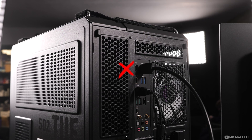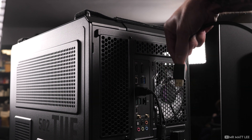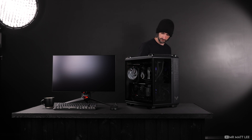First things first, let's check the monitor cable is plugged in the right place. An easy mistake to make, so let's plug it into the graphics card and not the motherboard. Now we're ready to hit the power button.